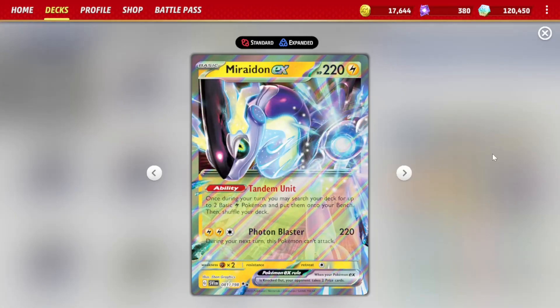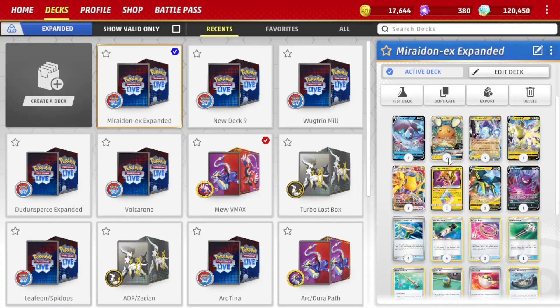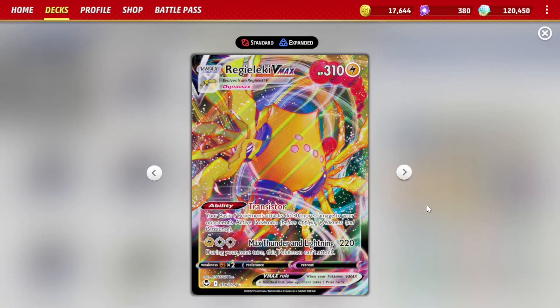The main attacker is Miraiadon EX. We do 220 damage with Photon Blaster. We could do a lot more damage if we have Regileki VMAXs in play — for each Regileki VMAX we have, our basic Lightning Pokemon do 30 more damage. So with two VMAXs, we do 280 damage.